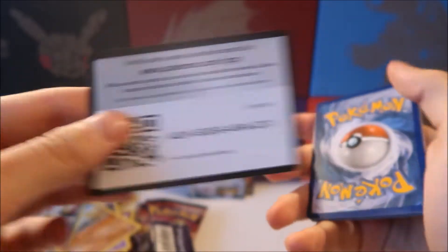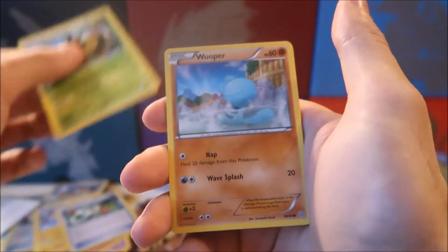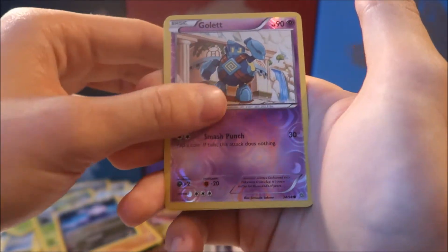There you go guys, next code card for you. Let's keep it going. We have another Rotom, Sceptile, Spearlink, Vespiquen, Wooper, Beldam, Spinarak, Magikarp, a reverse holo Goomy, and a Vespiquen with Ancient Trait. That completes about half the packs — next up we have all our Steam Siege.